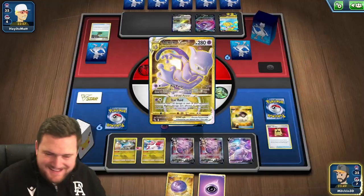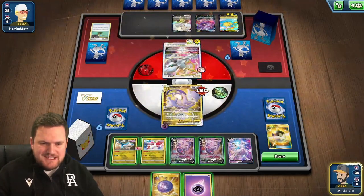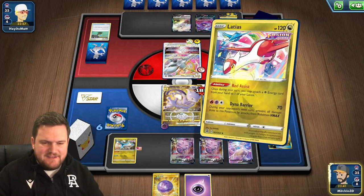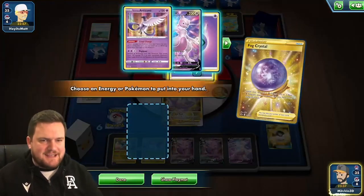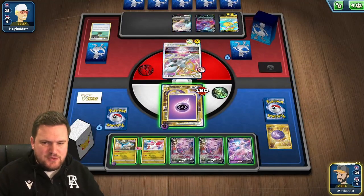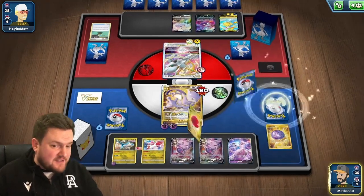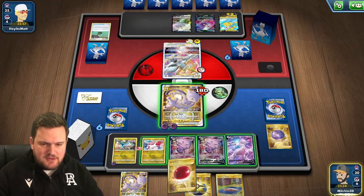There is one Choice Belt in the deck, so we may be able to get an attack off for a knockout. We'll Red Assist to accelerate the Psychic energy from our hand, and then also attach to the Mewtwo using the Fog Crystal to search it out. Then Fusion Strike System draws four cards. No Choice Belt, but we've got an Air Balloon.